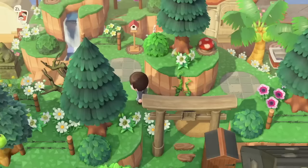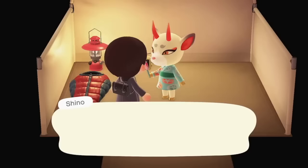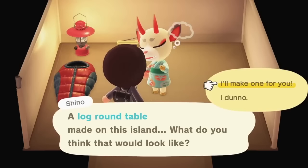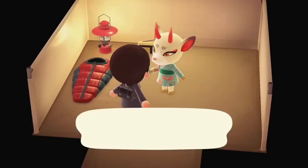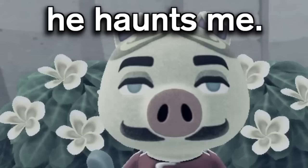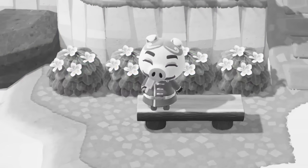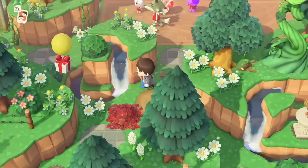Your first camper on your island will always be a smug villager and you're actually forced to take them. This is the game's way of having a tutorial for the campsite, teaching you about inviting a villager. No matter who they are, your first camper will always be smug — so you could get someone really cool like Raymond or Marshall, but you might also get someone like Chop, which is a very double-edged sword.